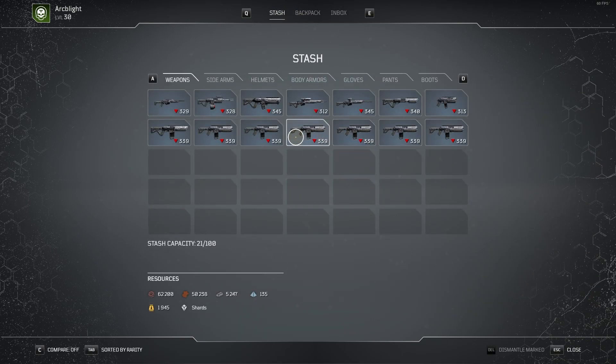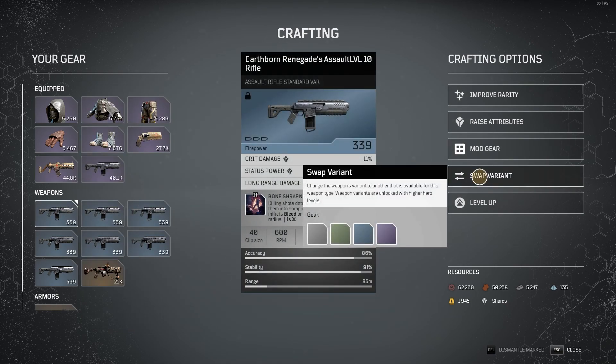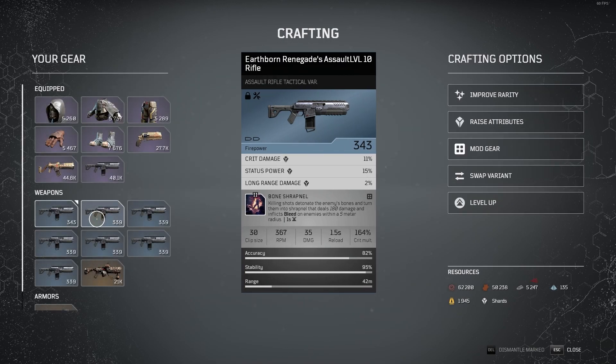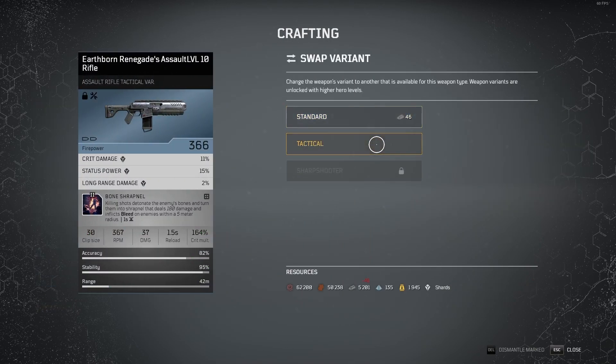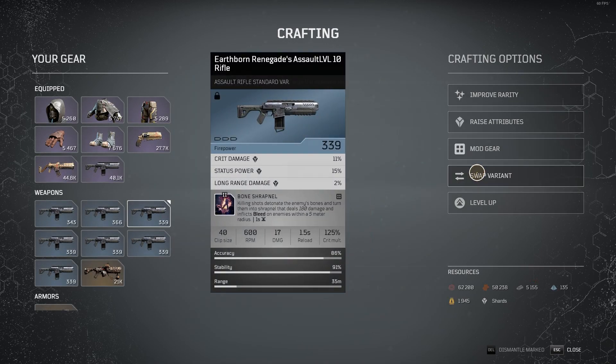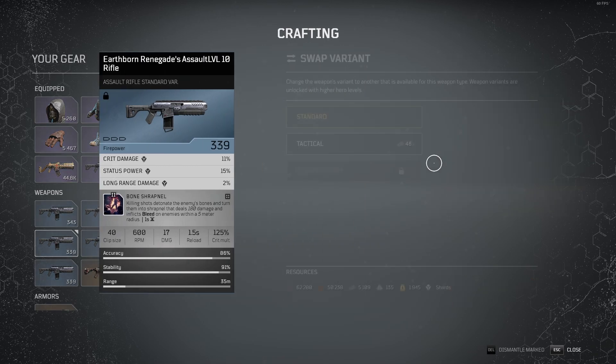After you do that, the trick is you take all of your Earthborn Renegade weapons, go to Dr. Zahidi, and what you want to do is go to switch variable, swap it to tactical. What you're looking for is as soon as you switch it to tactical, check your firepower — if it gets over 370 or so, that's a pretty good assault rifle, because when you level it up you're going to have over 90,000 firepower with a level 50 weapon.